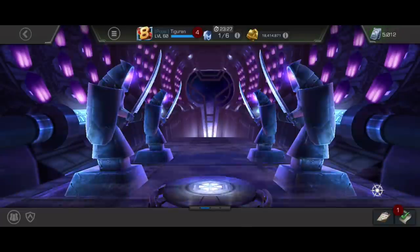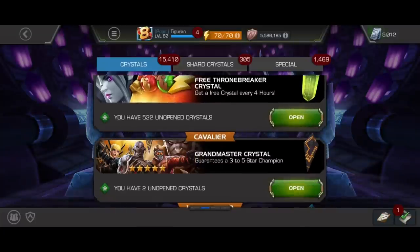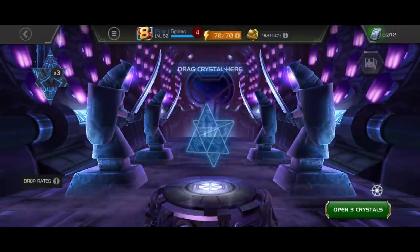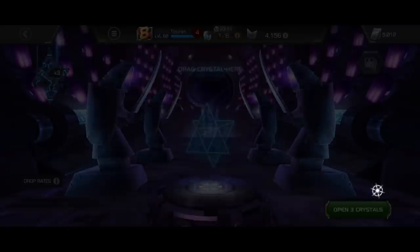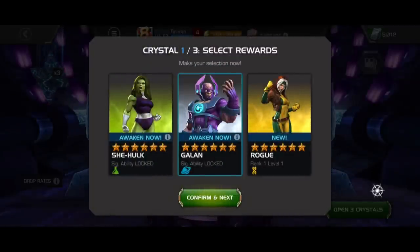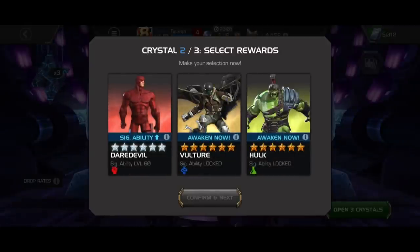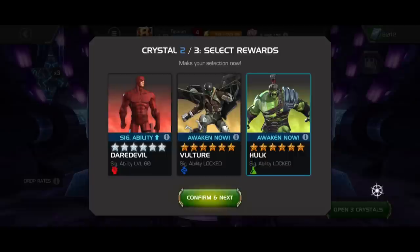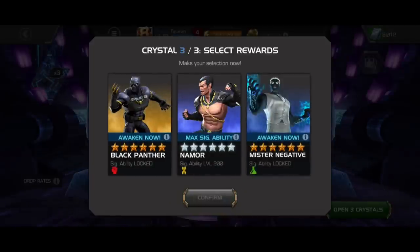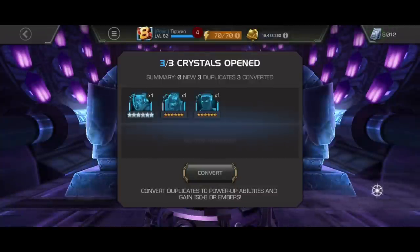Time for nexus crystals. Galen is here — I have an awakened Galen now. This opening is just crazy. From the second nexus: Hulk Ragnarok — I have this guy on rank 3, he will get stronger now. And Mr. Negative awakened. So good — only useful and needed pulls today.